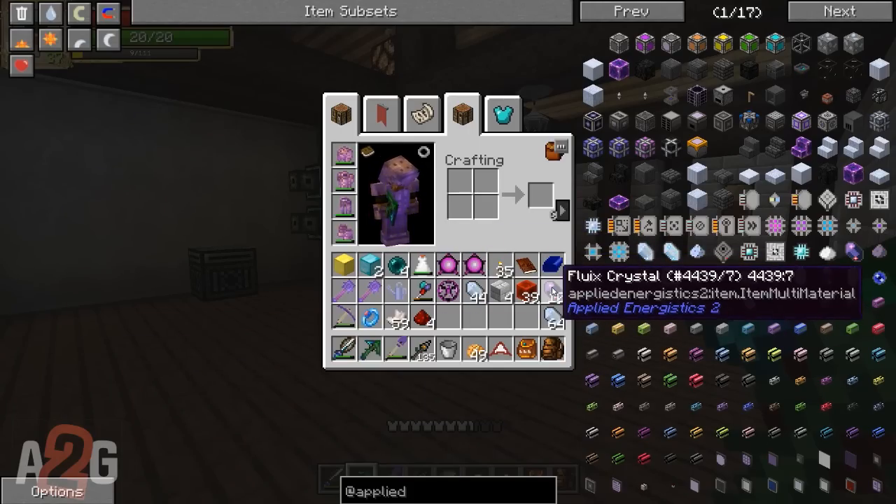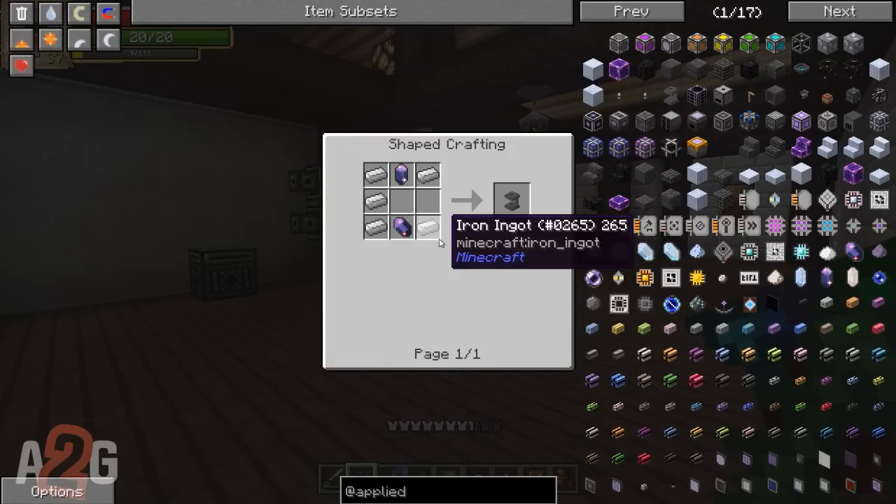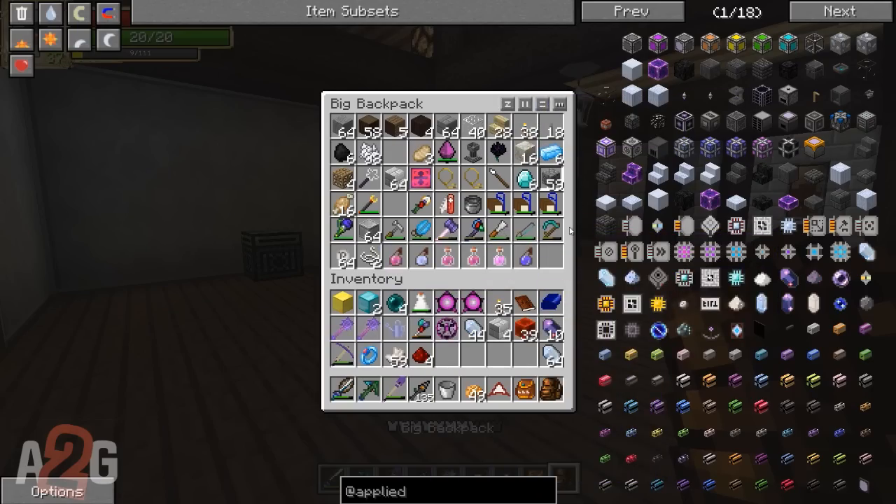It's gonna look ugly. That's fine, that's perfectly fine. You're gonna have to make it pretty. I'm gonna make it look pretty. I will do that. I have, in the meantime, made us some fluix crystals. And I do believe we're going to want to make ourselves a charger as well, correct? Yes, I think so.